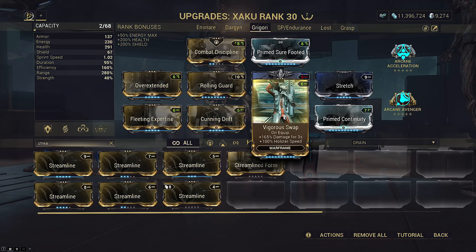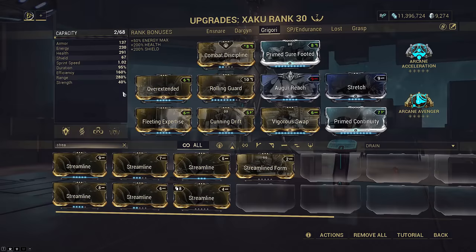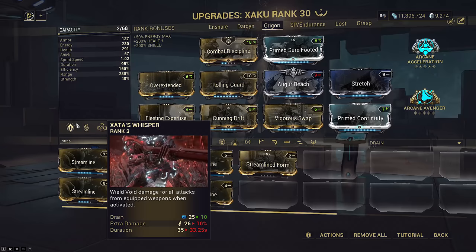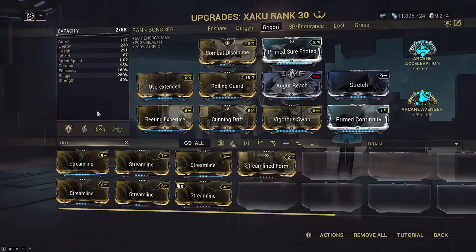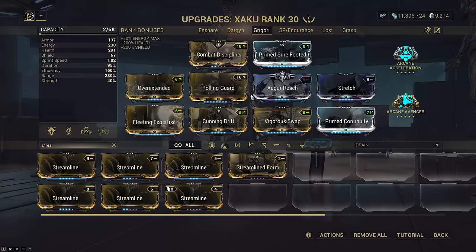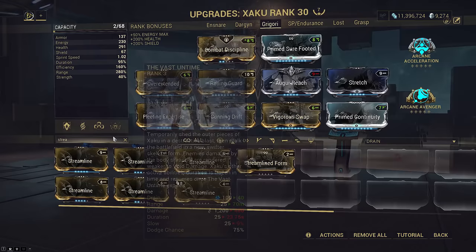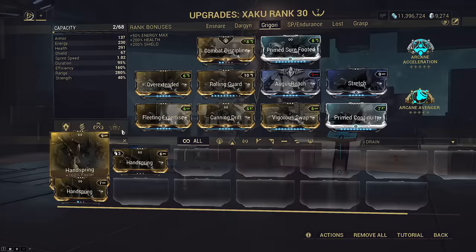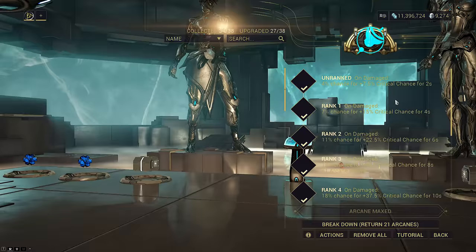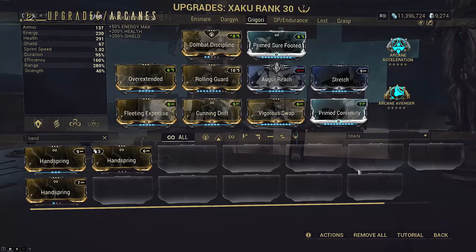Vigorous Swap is entirely optional and gives free damage if you want to bring a melee primer, which I'll show later. It also gives extra holster speed in case you want to swap to your other gun. Duration at 95% is decent since Zata still lasts 33 seconds and barely affects Ensnare due to its high base duration. Rolling Guard is present as a safety because we don't have enough Auger mods or Brief Respite to fully restore shields with a single cast. We have 3 Auger mods on the build — the pistol carries 2 and Auger Reach. Prime Sure-Footed is here because getting knocked sucks; slot Handspring if you don't have it. Our aura is Combat Discipline for gun support. We're pairing this with Arcane Avenger because the self-damage from Combat Discipline can proc it and improves our damage consistency on weapons that can't hit 100% crit otherwise.